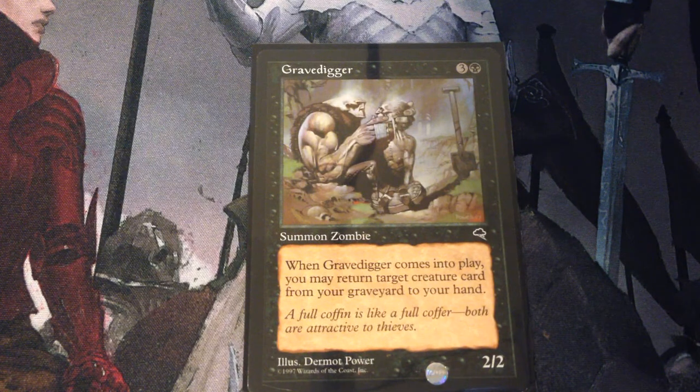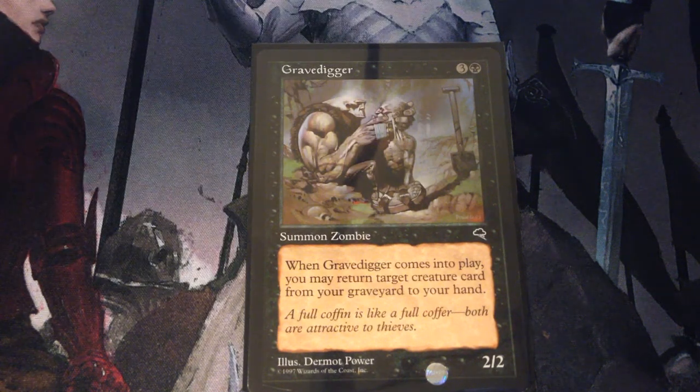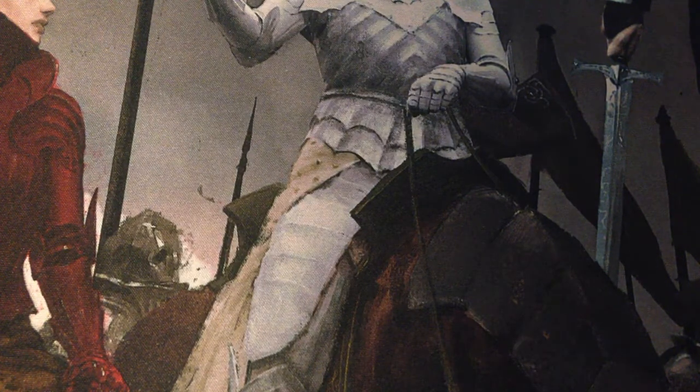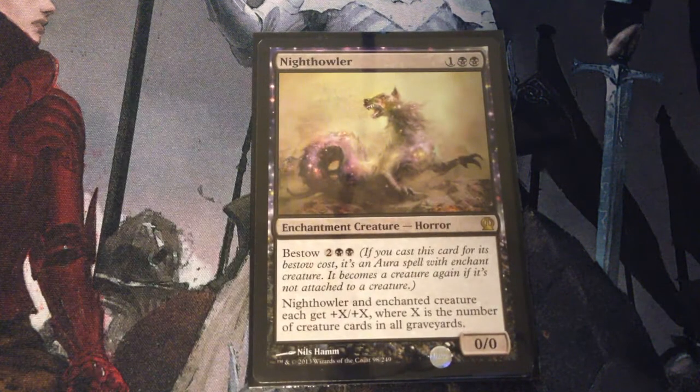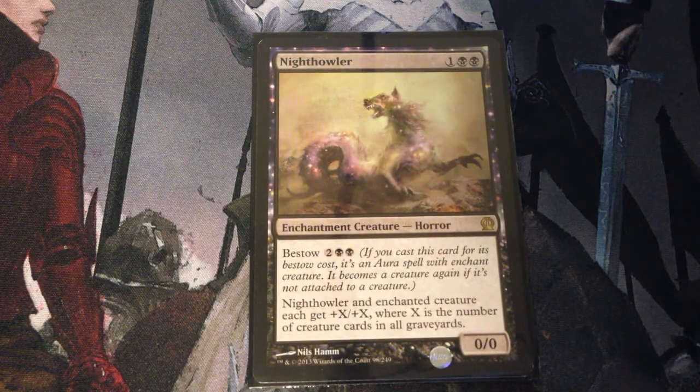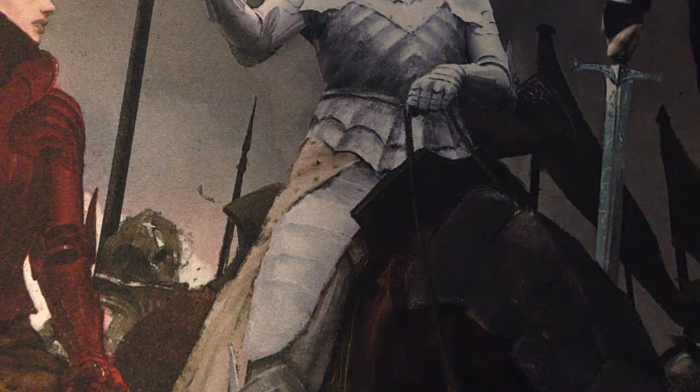Gravedigger — 4 mana for a 2/2 zombie. When Gravedigger comes into play, you may return target creature card from your graveyard to your hand. Just solid recursion. Night Howler — 3 mana for a 0/0 enchantment creature horror with Bestow for 4. Night Howler and the enchanted creature each get +X/+X, where X is the number of creature cards in all graveyards. And we should have a lot in our graveyard.